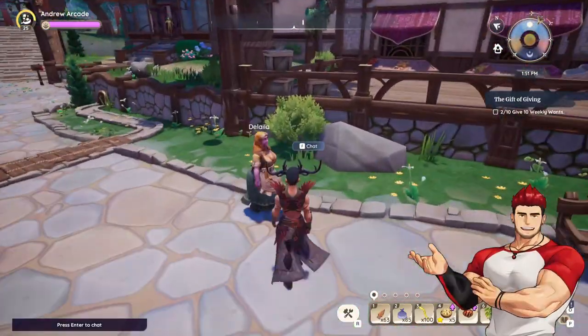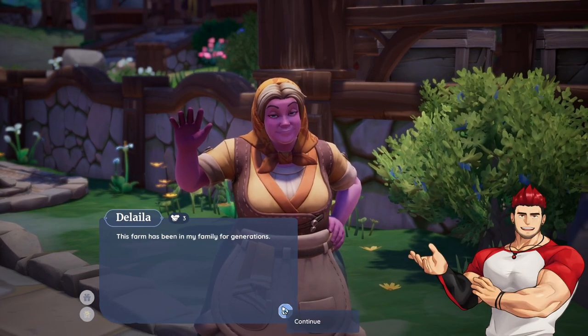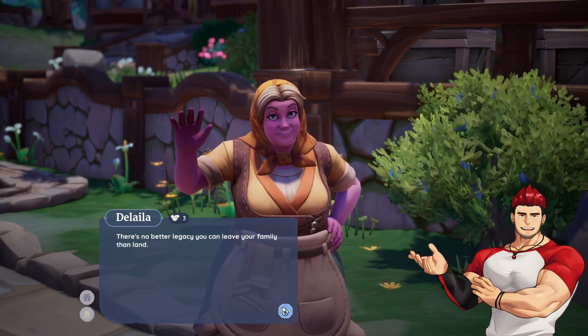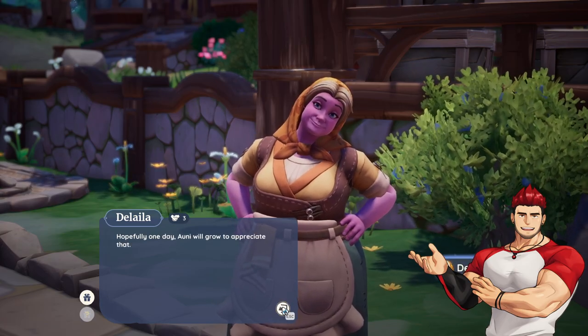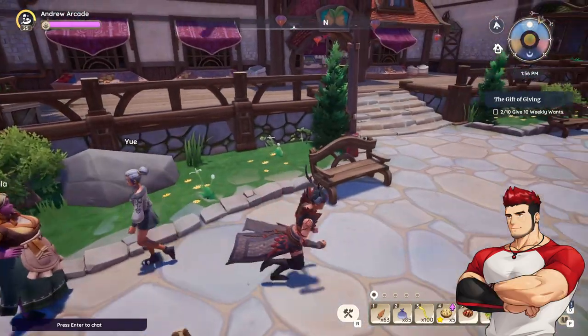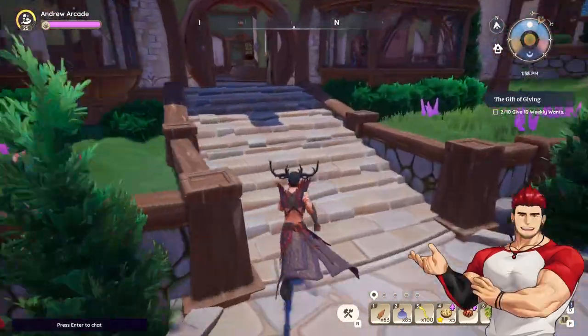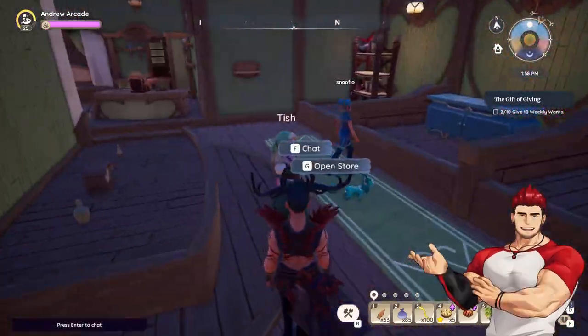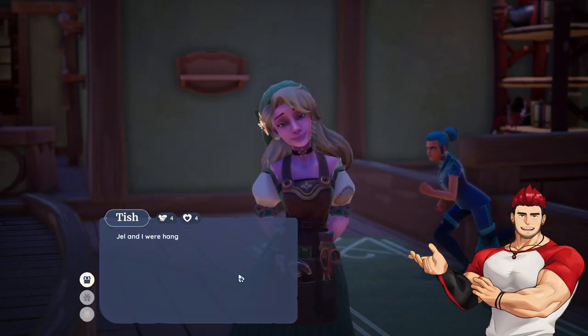There's Delilah — let me go talk to them too. Delilah says: 'This farm has been in my family for generations. There's no better legacy you can leave your family than land. Hopefully one day Ani will grow to appreciate that.' Alright Tish — you're here! 'We decorated our house together.'